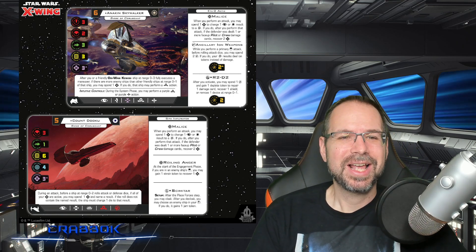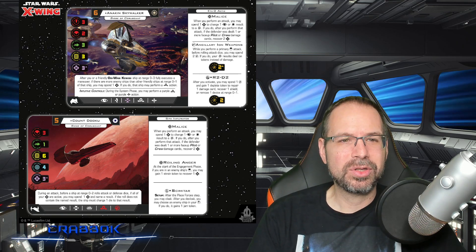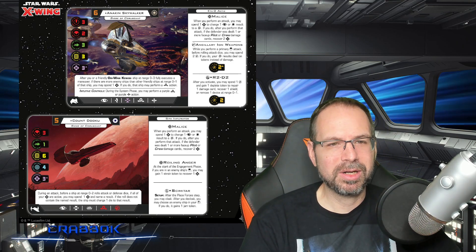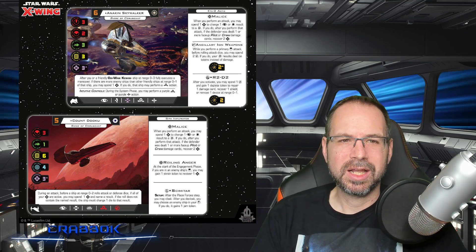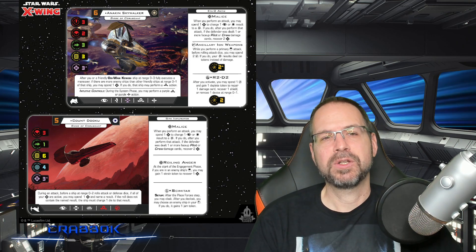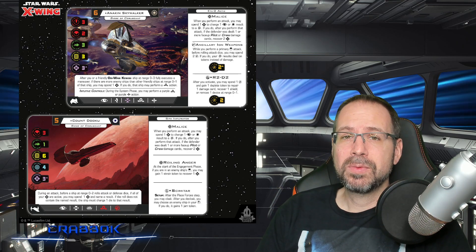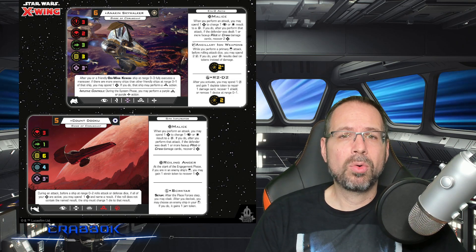Anakin is Initiative 6. He's got a very similar reference to Obi-Wan — it can work with either Obi-Wan. It says: after you or a friendly Obi-Wan Kenobi at range 0 to 3 fully executes a maneuver, if there are more enemy ships than other friendly ships at range 0 to 1 of that ship, you may spend a force. If you do, the ship may perform a barrel roll action. He's also got Intuitive Controls — during the system phase, you may perform a purple barrel roll or purple boost action. He wants to spend that force in a lot of different ways. His build comes with Malice, a dark side upgrade that lets you spend a force to turn an eyeball or a hit into a crit.